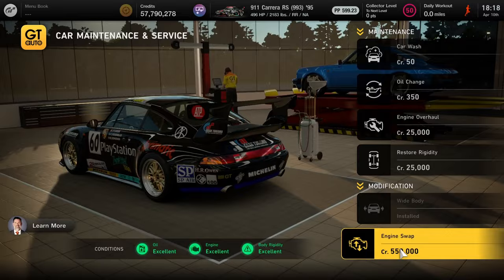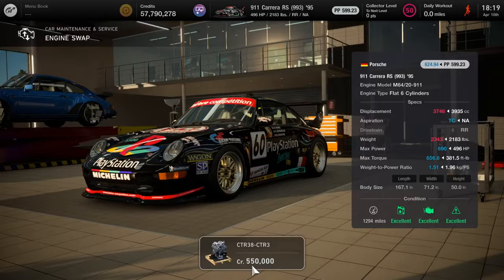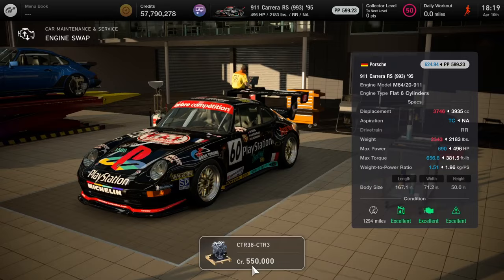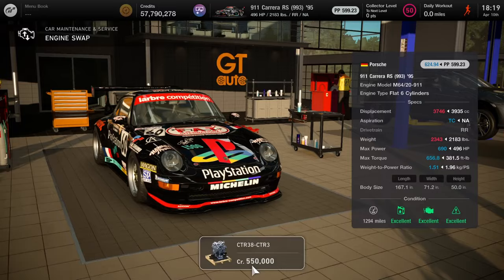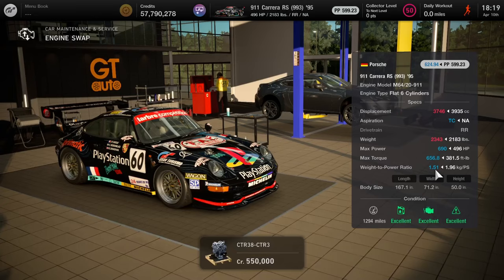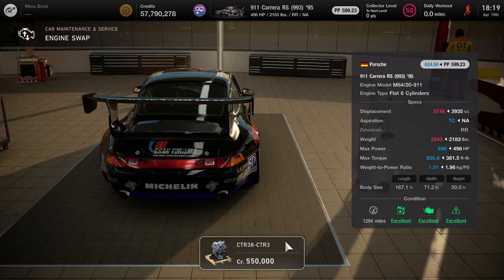Here's the engine itself: the CTR38-CTR3, otherwise known as the 2007 Ruf car that's in the game. There are a lot of good buffs in this package. Two big noticeable things besides the turbocharger aspiration: the weight-to-power ratio drops drastically to 1.51, and the max torque jumps to around 650 — a huge gain. The performance points are over 620, so I'll need to do some major nerfing for this car to work at Tuck Expressway, but still a very good swap.